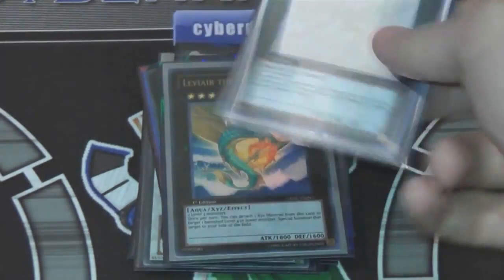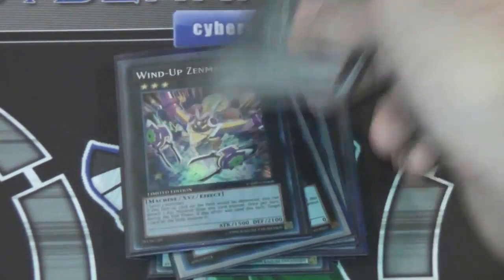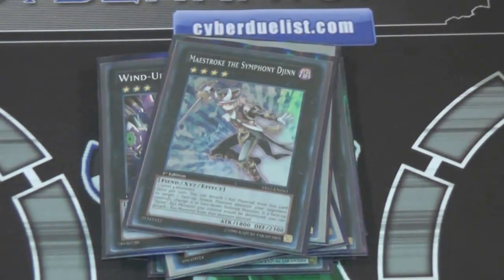Number 17, Leviathan Dragon — I love my Ghost Rares when I have them. Two Gachi mains — I got the reprint, so those should be really easy to get. And a Maestroke the Symphony Djinn. You can replace Maestroke with another Gunear if you want. I included Maestroke because it is possible with our level 4 monsters, and I feel like I should have at least one rank 4. I kind of like Maestroke better than Utopia these days because of the whole mind control issue with Utopia and Utopia Ray. Also, Maestroke can get past a lot of the destruction cards we have now, like Mirror Force this format. It's probably my favorite rank 4 we have at the moment.